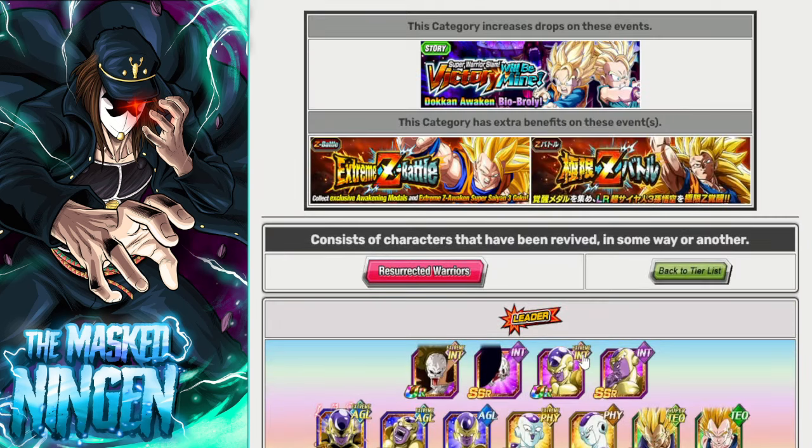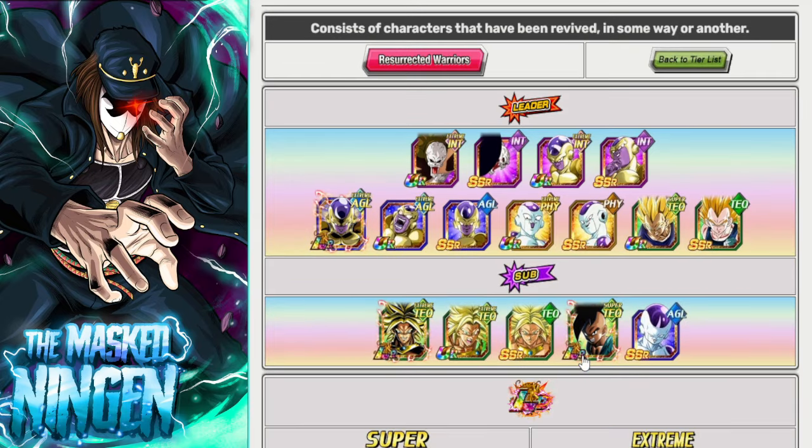Let me know what you guys think in the comment section — if there are any units I missed or should have talked more about, and let us know what your team build is going to be for the LR Super Saiyan 3 Goku extreme Z battle. That is going to be it for the video. This has been Masekinen — smash that like button, subscribe to the channel if you are new, check out the links below for the Discord and the merch store, and I will see you all again soon. Have a good one.